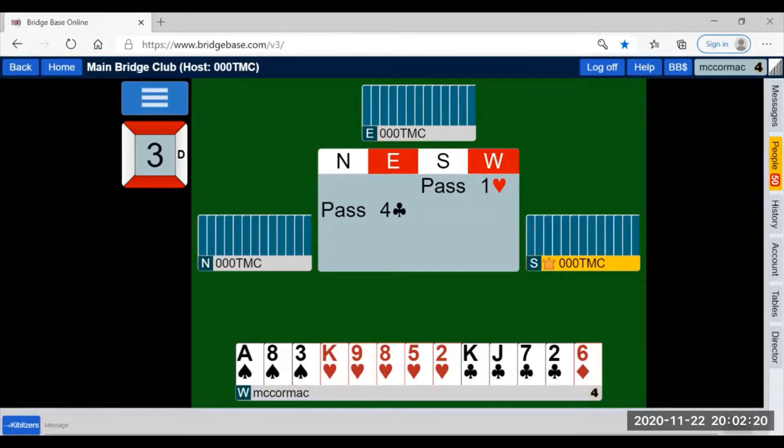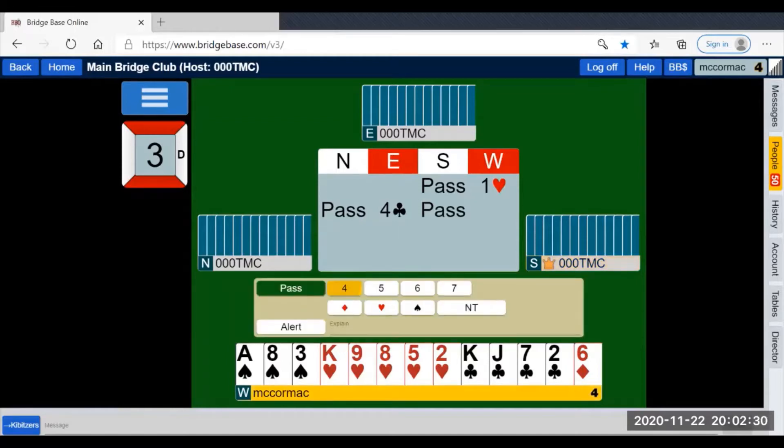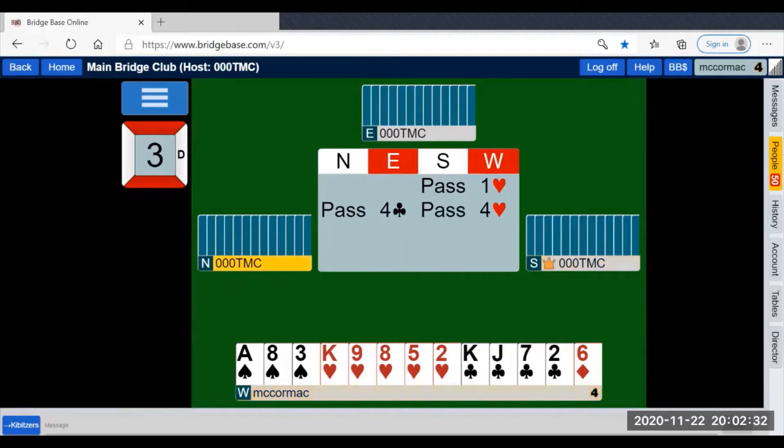The fact that I have four points in clubs means my partner's singleton doesn't help my hand, so I do not cooperate. I don't have a good enough hand to cooperate and I sign off in four hearts. Pass, pass, pass.